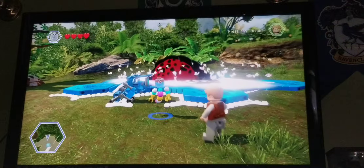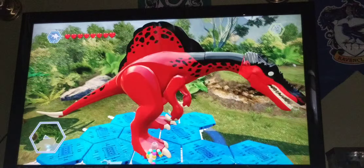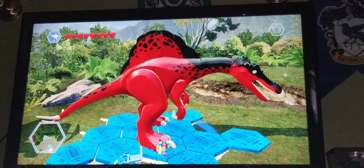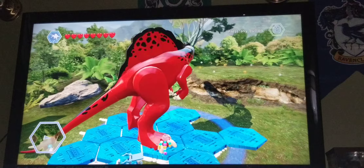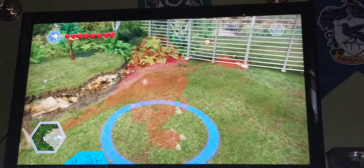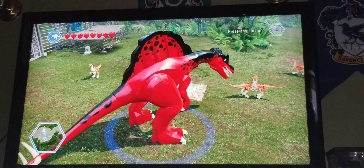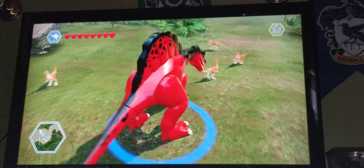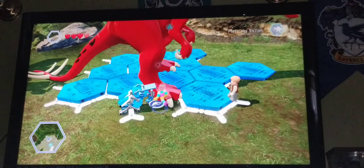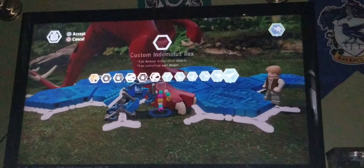Moving on to the spinosaurus hybrid — it's kind of the exact same thing as the baryonyx. It has the spinosaurus tail, spinosaurus spine, and the indominus rex head, and of course it can camouflage. Then there's the stomp attack right there.